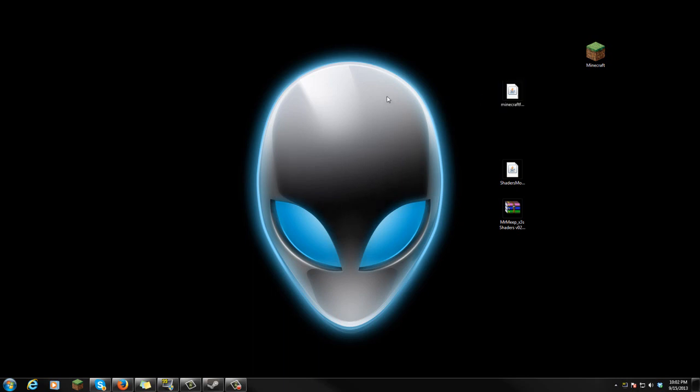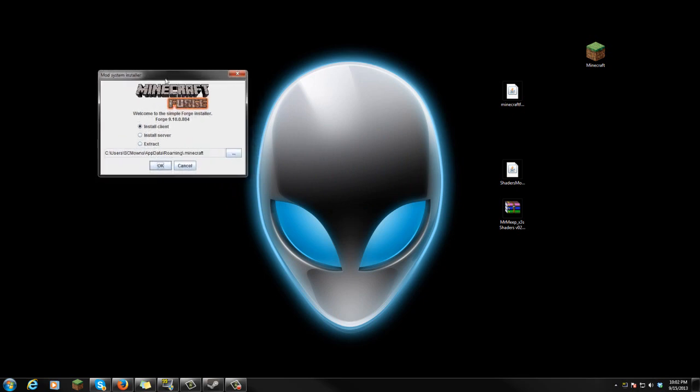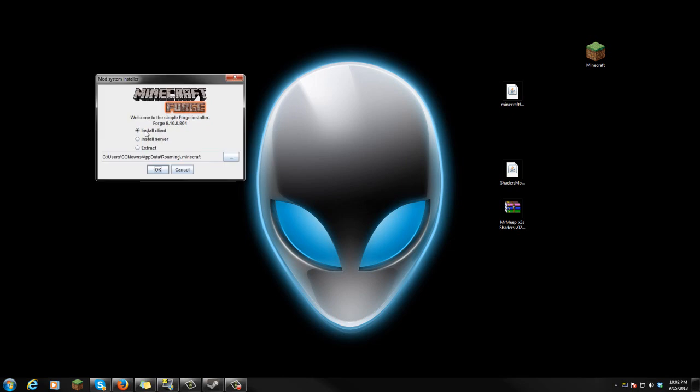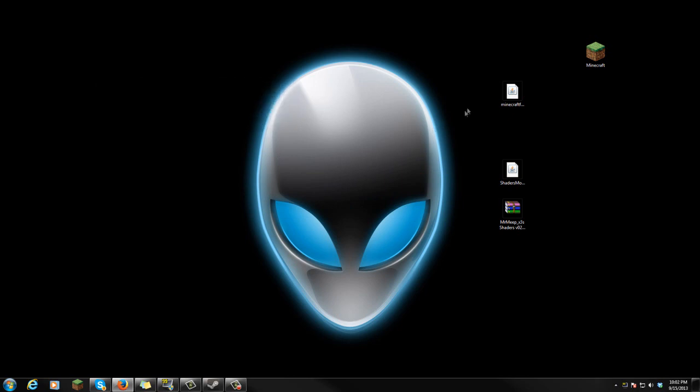Double click the application, and right away it's gonna open up a window which says mod system installer. Once it says that, you know it's good to go, you have Minecraft Forge open. You're gonna click on install client and press OK. Once you have pressed OK, you're gonna get a complete message — press OK after that, and you have successfully installed Minecraft Forge.